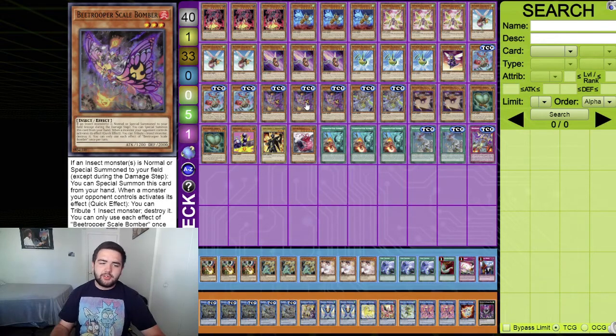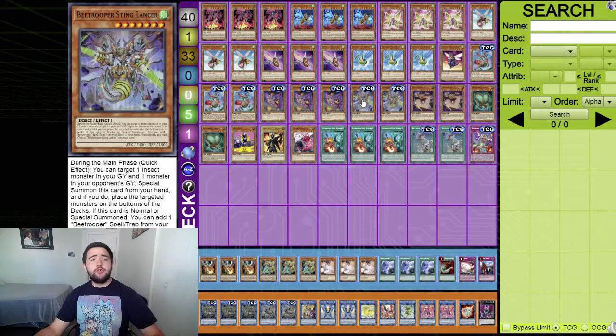Three B Trooper Scale Bomber - this chain blocks for you. If an insect monster is normal or special summoned to your field, special summon this card from your hand, which is great for chain blocking something like Scout Buggy. When your opponent activates a monster effect, you can tribute one insect monster to destroy it - it doesn't negate but does destroy. It's mainly a combo piece in the deck.